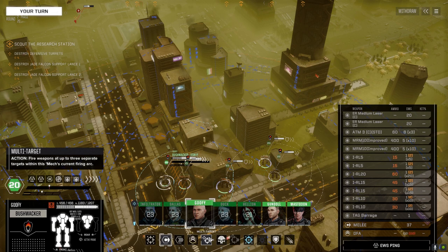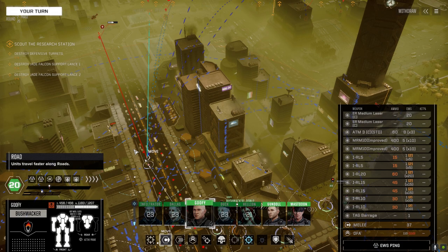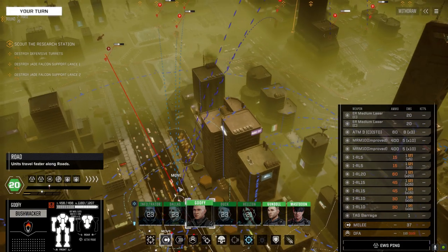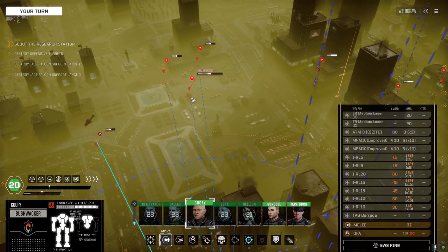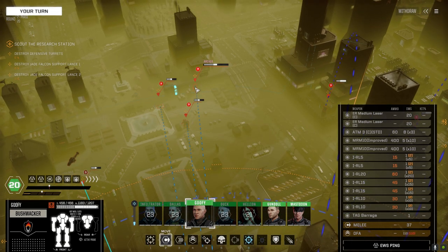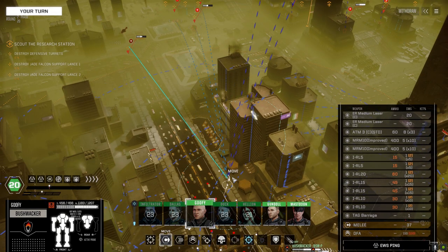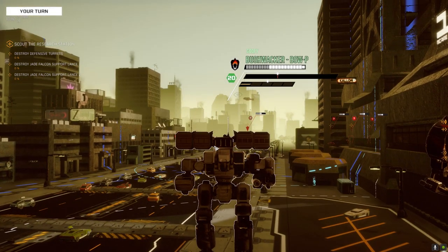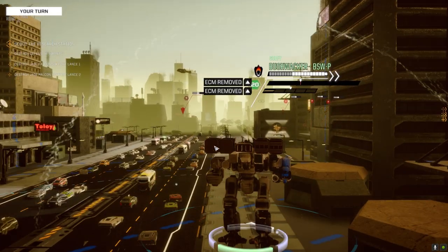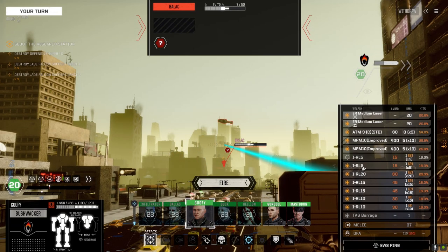I've got orders. What do we have — a Thunderbolt, Prowler, Archer. Let's get positioned to stay hidden from as many of those guys as we can. I'm going to target the chopper, leaving the rocket launchers off for now.